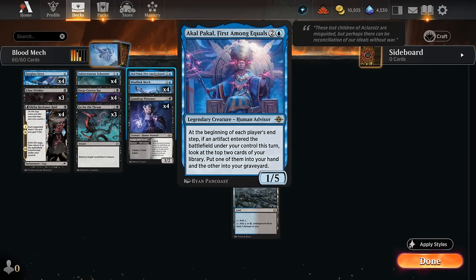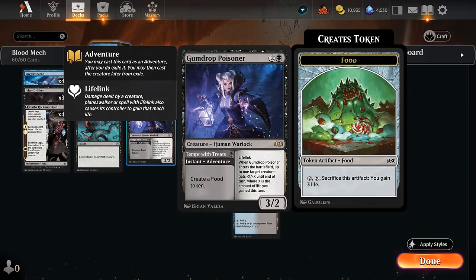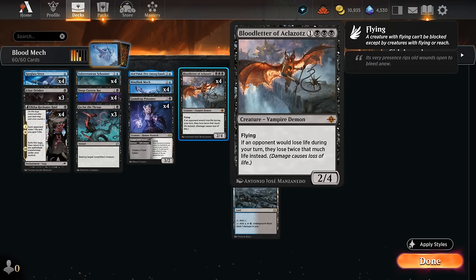I'm also playing one copy of Akal Pakal, which is great with all these cheap artifacts. At first glance we're not really an artifact deck, but we do have eight vehicles, the Siren makes a map token, and the Drinker makes an incubator token. By using the Poisoner during the opponent's turn to make a food token, we can potentially enable Akal Pakal twice per turn cycle since it checks each end step. That can provide a lot of card advantage to help assemble the Mindlink-Bloodletter combo.